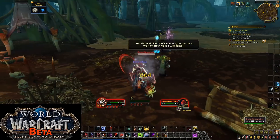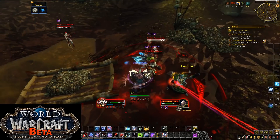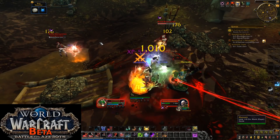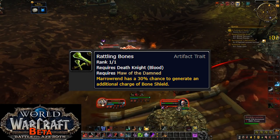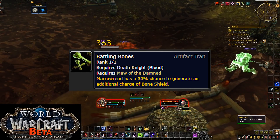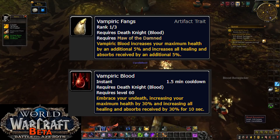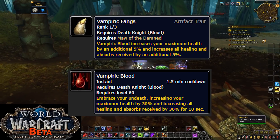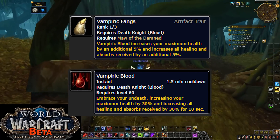What's going away? One of the biggest changes from Legion is that the artifact weapon is going away. This means you'll lose Rattling Bones, and your Bone Shield generation will drop by 10%. Another artifact trait of major significance is Vampiric Fangs, which turned Vampiric Blood from a solid mid-level defensive cooldown into an absolute monster of a defensive cooldown.